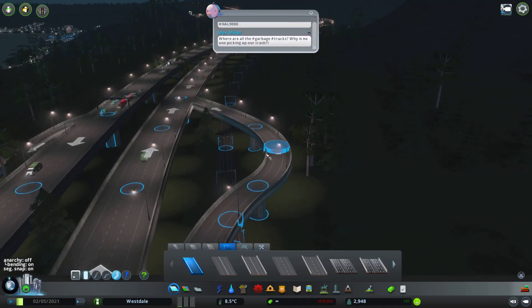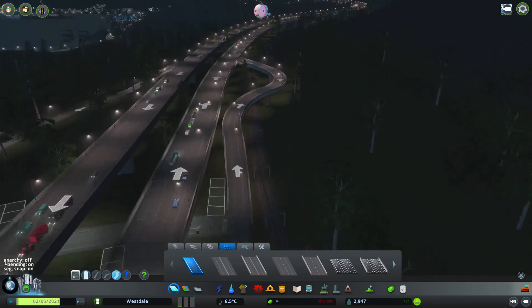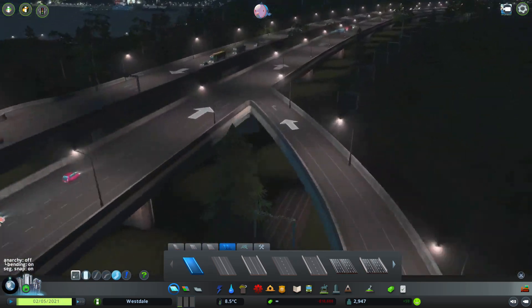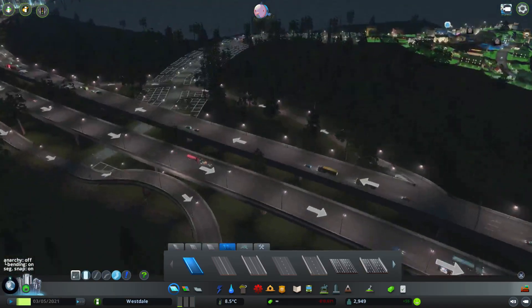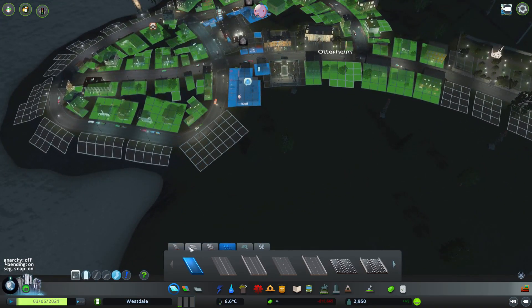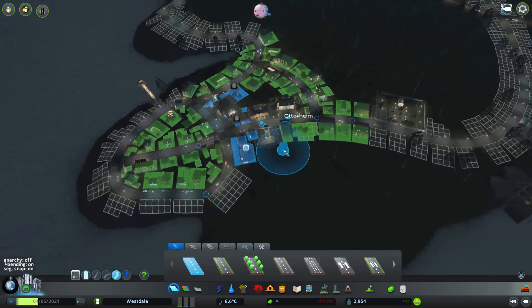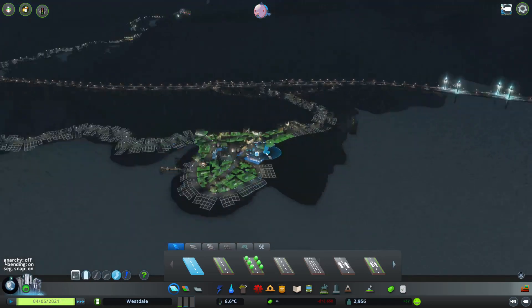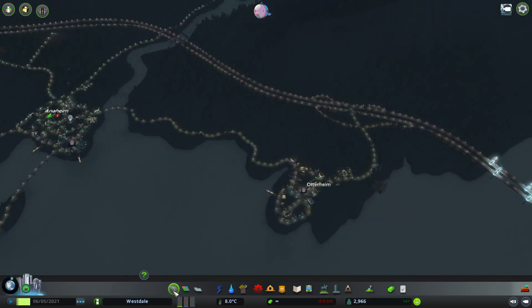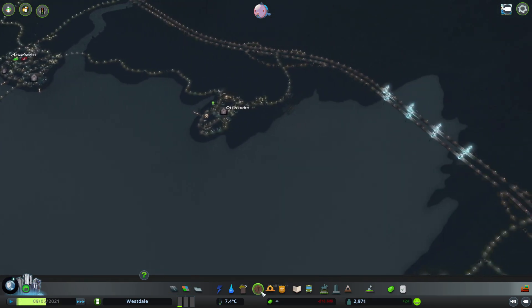There are people that died and they need to be transported, so that means of course making a graveyard. Maybe it's smart to combine and make a centralized graveyard — no, I'm not going for that. Every city should be self-sufficient, otherwise there's no use to having them. They will get one each. It's nice to have a graveyard alongside the watercoast — it looks so peaceful.